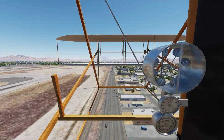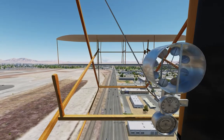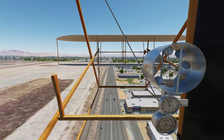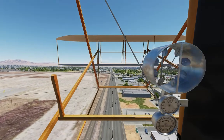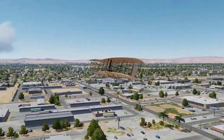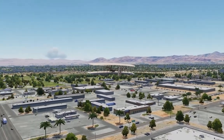Our stall speed is right about 20 knots. If you slow to that with a high AOA, the machine will pitch straight up and fall backwards. VMAX for controlled flight is about 35 knots, but the closer you get to it, the more unstable the machine will become. We're going to keep our airspeed around 25 knots. As we fly following East Sunset Road, you'll notice that even cars in the slow lane pass us.